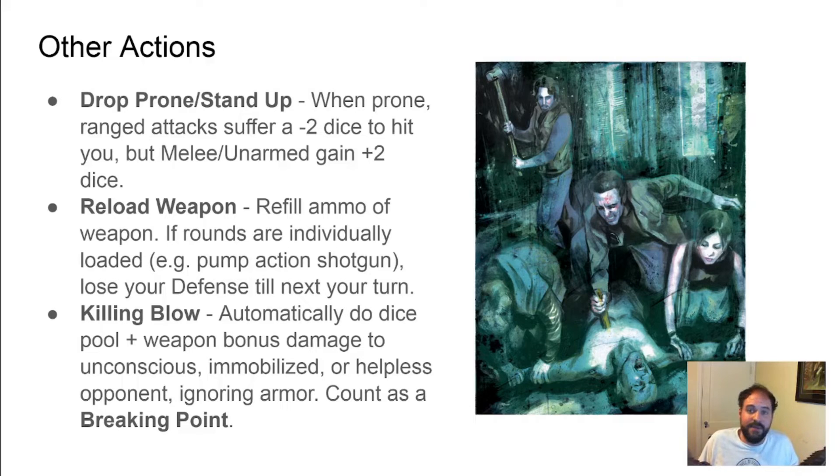Reloading your weapon is necessary if you track ammo. If you are reloading a weapon whose ammo is individually loaded instead of with a clip or magazine, you lose your defense for that turn. Killing blow is when you attack a helpless opponent. Instead of rolling your dice pool, you count every die in the pool plus any weapon bonus and apply it directly as damage to the opponent, ignoring armor. This is a breaking point for most people as you are attacking a helpless individual.